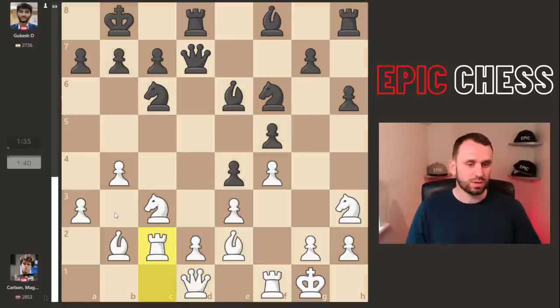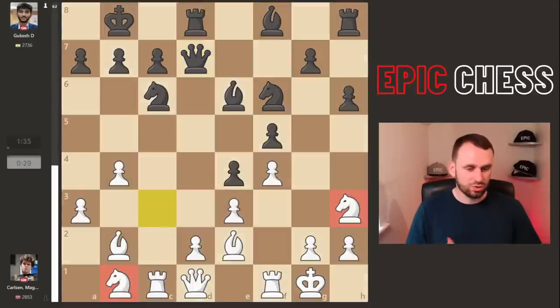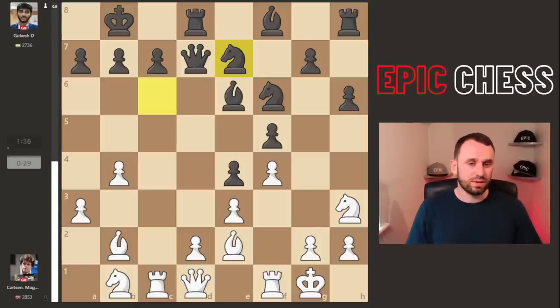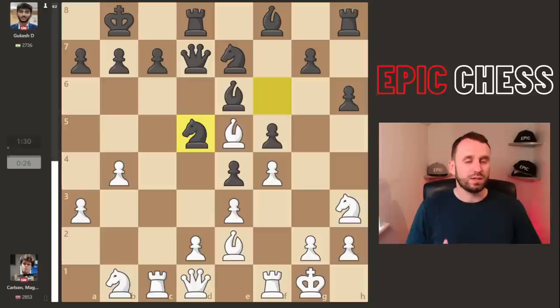We already see the problem with this horrible pawn — if you go rook c2, for example, then there's Bb3 winning an exchange. So Magnus drops back his knight to b1. Look at those knights — some of the ugliest knights you're ever going to have with the white pieces on move 16. So knight e7 now from Gukesh — not entirely clear on the point of that move, maybe something about Bb5 he didn't like. Split-second decisions. Look at Magnus's time already — a minute down.